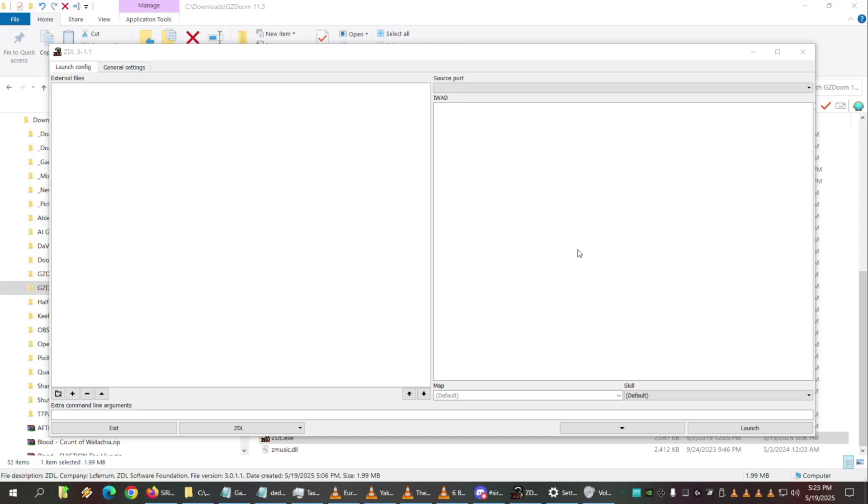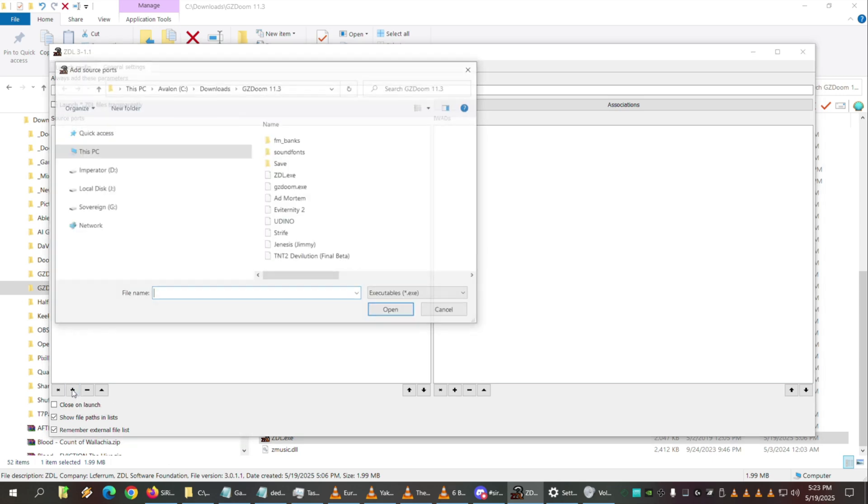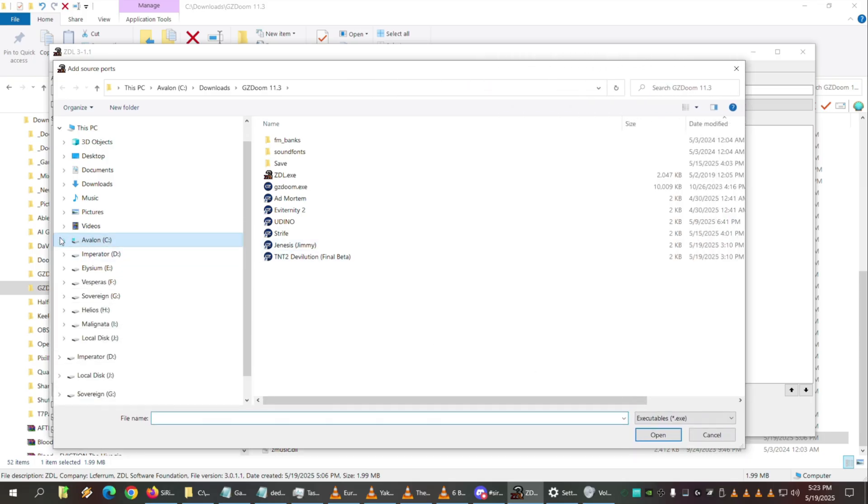What's nice about it is it actually has all of the settings you could ever want to change, including those weird ones like the net mode and the co-op ones. The first thing you have to do is click on the 'General Settings' tab at the top. Here you'll see two fields: one labeled 'Source Ports' and one labeled 'IWADs.' The source port is your ZDoom itself, so go to 'Add Item' and find your gzdoom.exe.